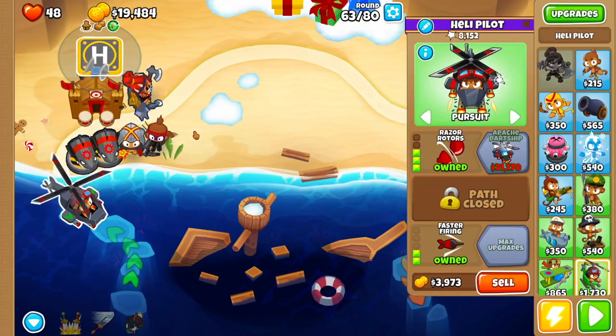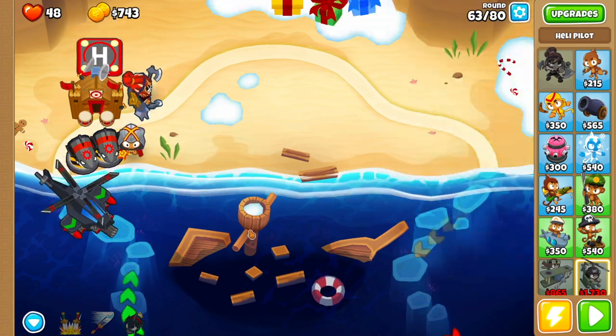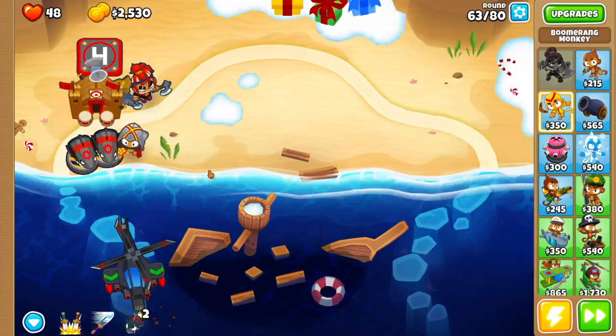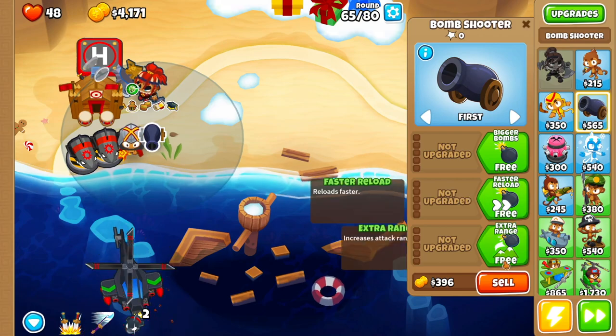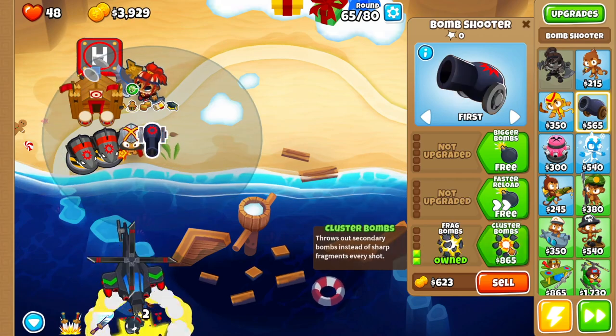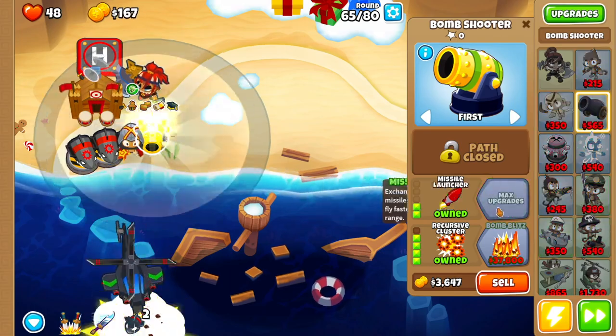Before you get into Round 63 you do want to sell your Dart Monkey and get yourself Apache Dartship and get started. Then we're going to get a Bomb Shooter in the place of that Dart Monkey — for this one we're going to go Extra Range, Frag Bombs, Cluster Bombs, Recursive Cluster, Faster Reload, Missile Launcher as soon as we can.